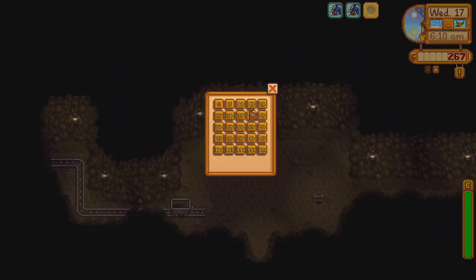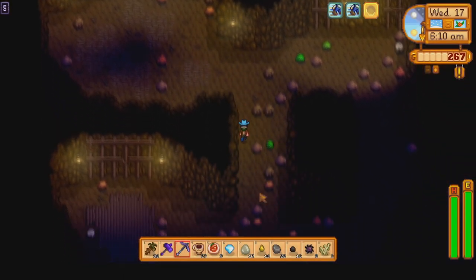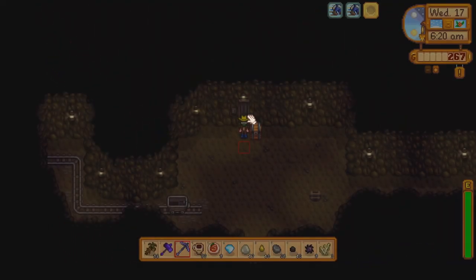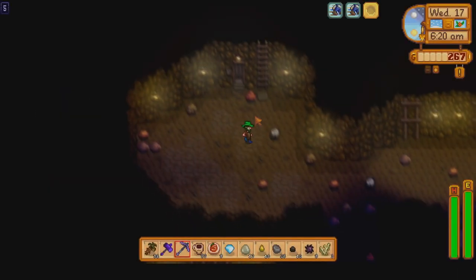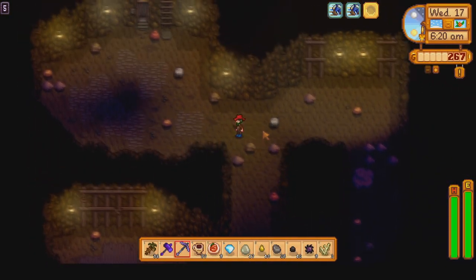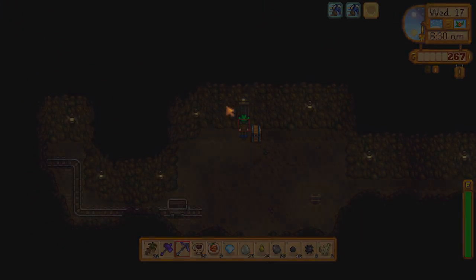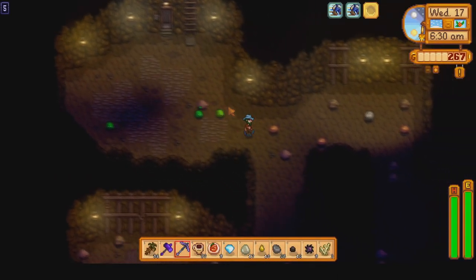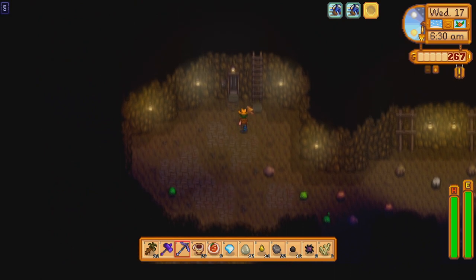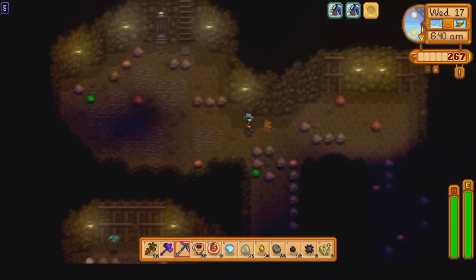You'll notice we are already off to an unusual start. Usually when we wake up, we organize our stuff, do some farm chores and cycling, but not today. The special orders board quest we have to complete is to find a Prismatic Jelly, which is only dropped by the very rare Prismatic Slime. While the quest is active, every slime in Skull Cavern or the Mines has a 1.2% chance to be replaced with a Prismatic Slime.